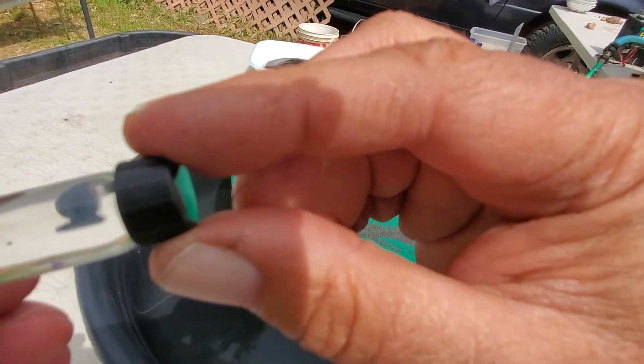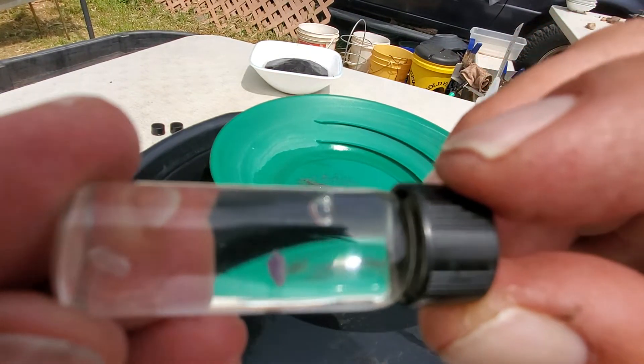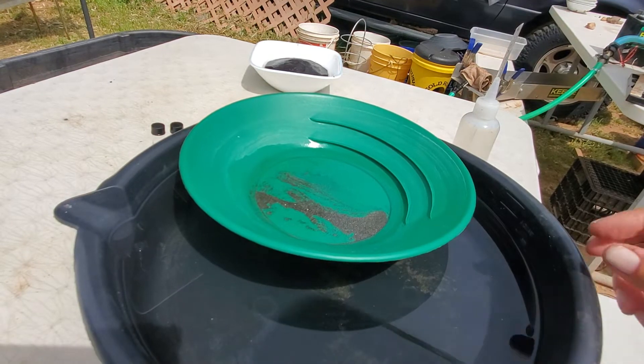I checked this out here too — I don't know if you can see this, but it looks like an amethyst. It's a little purple rock in there. Anyhow, that's pretty cool.